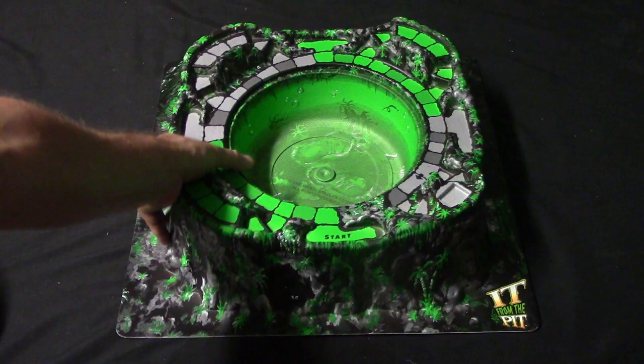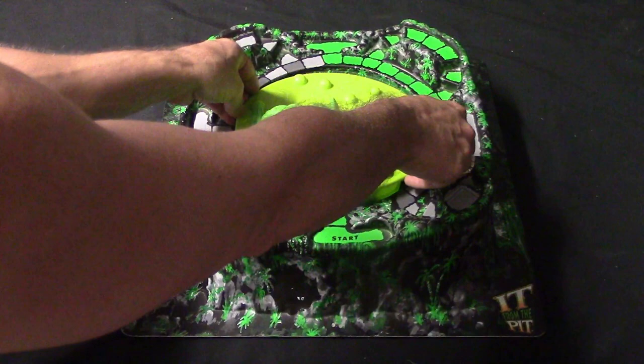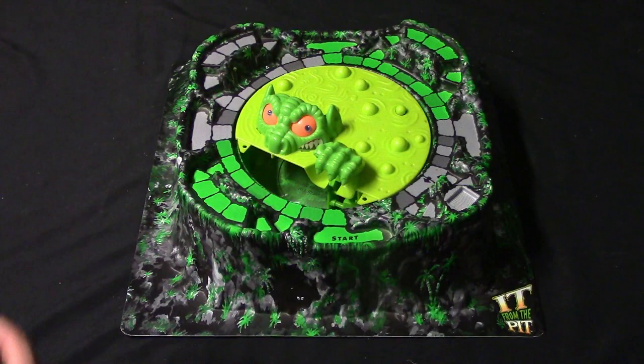Here we have the 3D board of the pit. They did some pretty cool design work — in the middle you can see skulls and bones with a real jungle type theme going on. In the pit you go ahead and set the monster, which has a big claw, right here in the middle. It is going to be trying to grab you with his claw, and if he grabs you he's going to drag you into this little cavern over here.